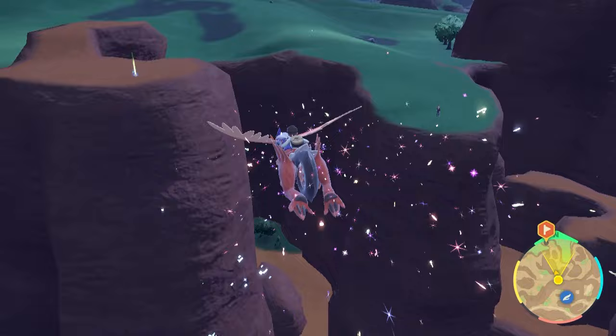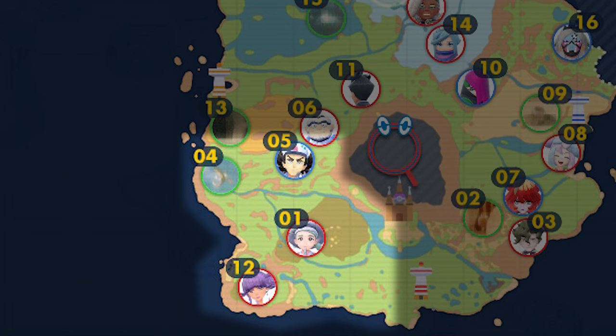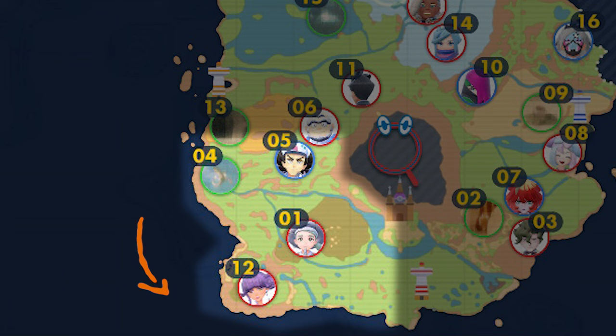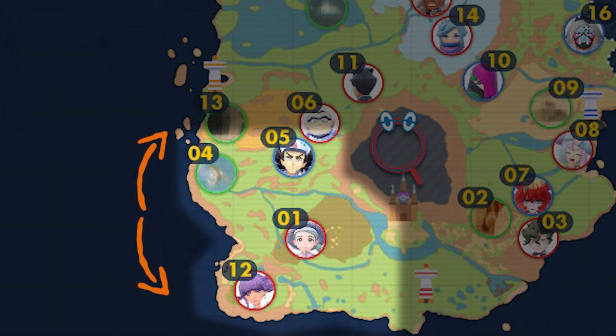Nothing is north of Cascarrafa and nothing is further east than Mesagoza. We recommend having all of the ride Pokémon abilities unlocked, which you get from the Path of Legends — but as these four legendary Pokémon are around level 60, you'd hopefully have those unlocked already. We've numbered the stakes in rising order from southernmost to northernmost, though the order doesn't matter.